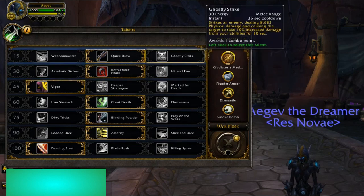And then lastly, Ghostly Strike. This one was really, really good in Legion, but I would not recommend using it at all, because it has such a long cooldown and it's only for 10 seconds. So I don't really recommend this one. But it is really good for single target damage — 10% increased damage from your abilities for 10 seconds. That's insane.